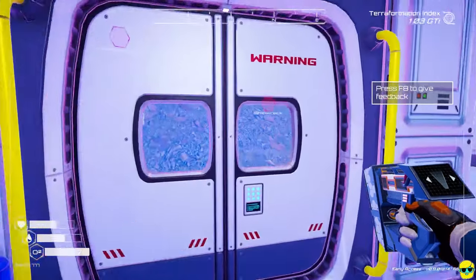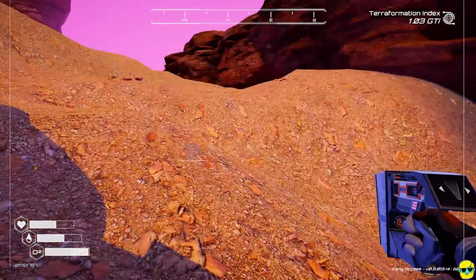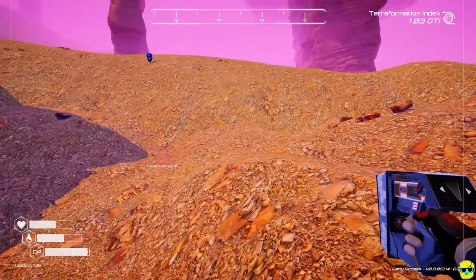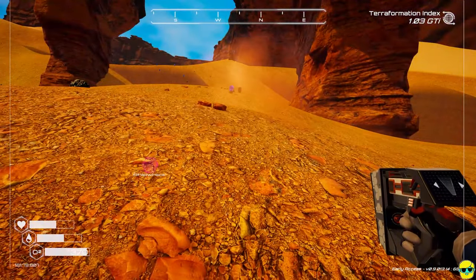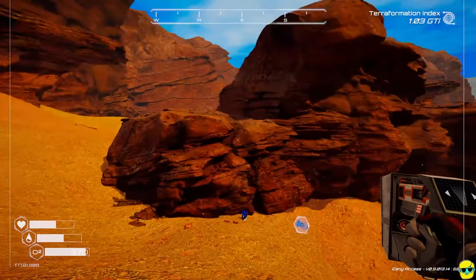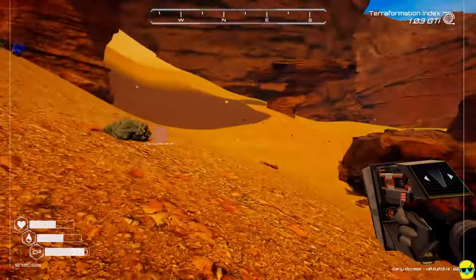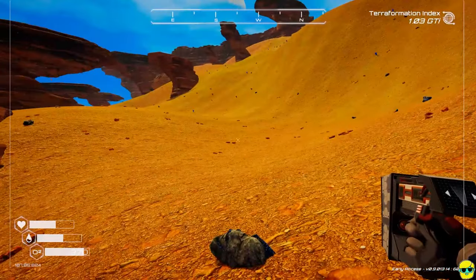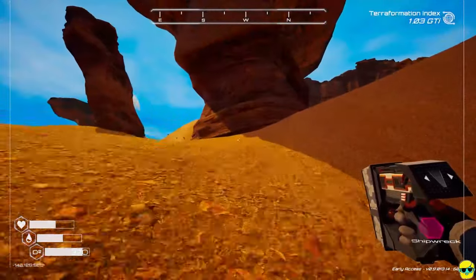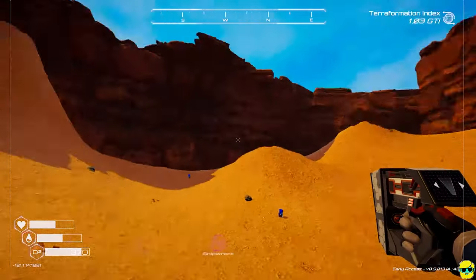Hello everyone, Dr. Incompetent here. Let's play some Planet Crafter, picking up where we left off. My goodness, I have an inventory full of awesome stuff and I need to figure out how to get back to my base. I have an inventory so full I can't even pick anything else up — I'd love to check things out here longer, but that's not going to happen.